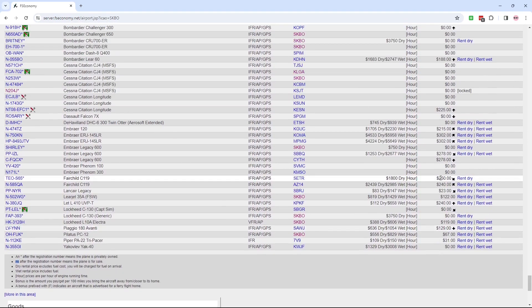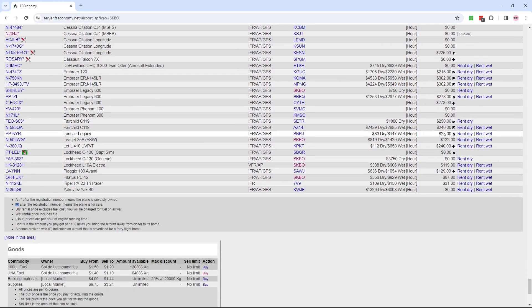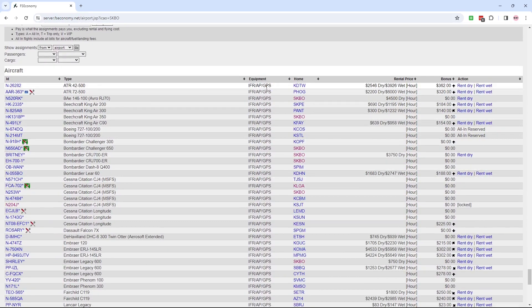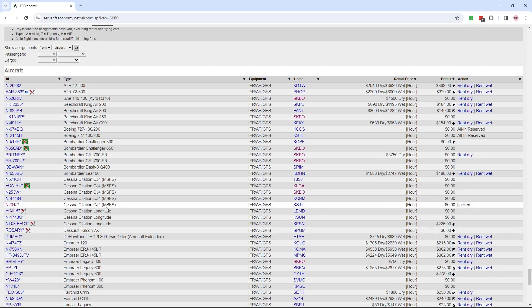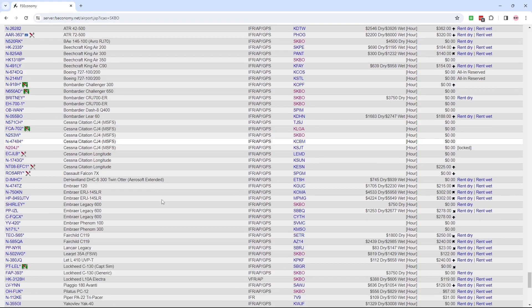I've seen bonuses that are sometimes $1,000 or $500. Typically they say if it's $100 or less you can kind of ignore it — so this $23 one is really the only one I'm seeing. This tells you what the plane is equipped with — most are going to have IFR, autopilot, and GPS. There are a lot of CJ4s here but none of them are for rent. There was one I took that now is sitting in the other airport — I used it to get fuel and take passengers who needed to head back to where I was.